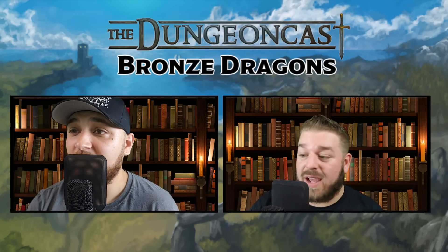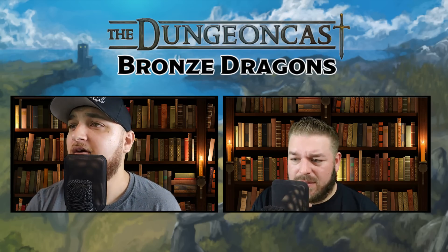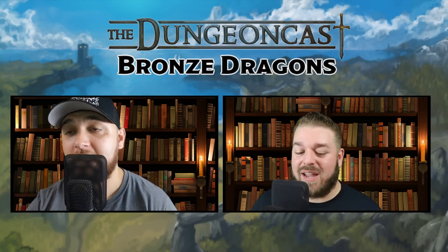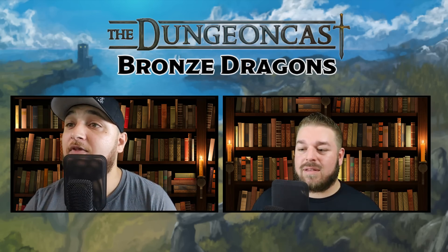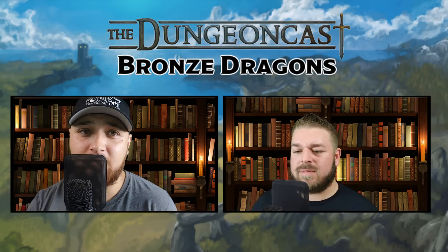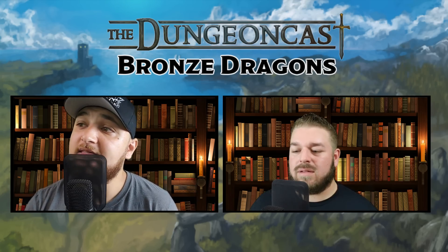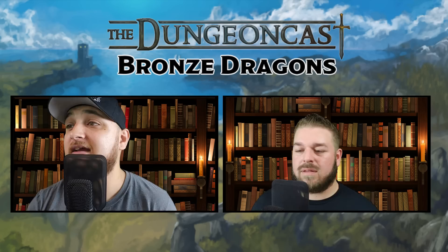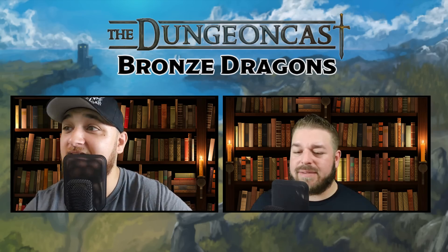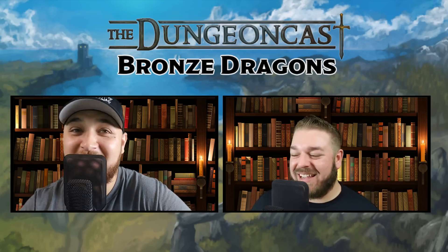They're also immune to lightning, which is important — much like blue dragons. That's a really good ability to have if you're going to go head to head with one of those bad boys. Speaking of breathing, their breath weapons — they have two because they're a metallic dragon. The first is lightning breath: the dragon exhales lightning in a 120-foot line that is 10 feet wide. Each creature in that line must make a DC 23 Dexterity saving throw or take 16d10 lightning damage on a failed save. 16d10 — the average is 88 damage. It's daunting to roll that many dice.